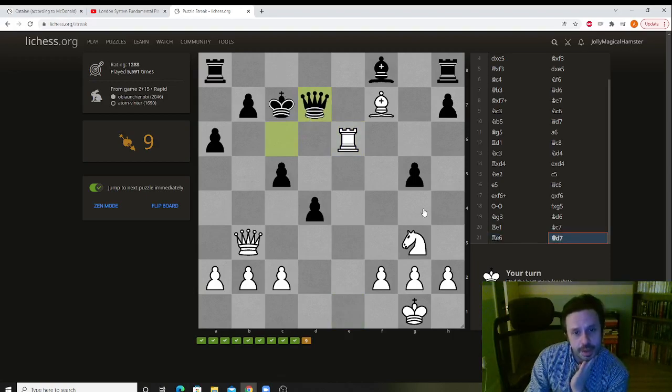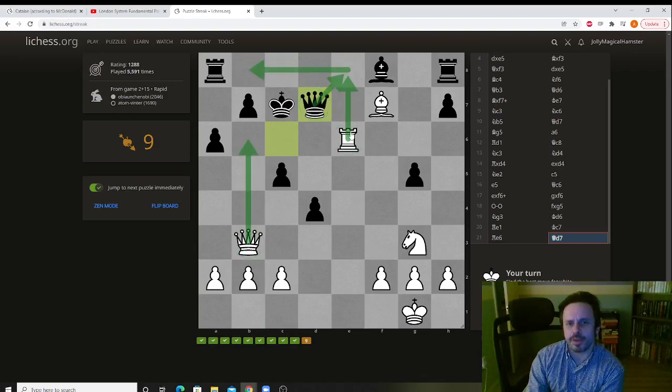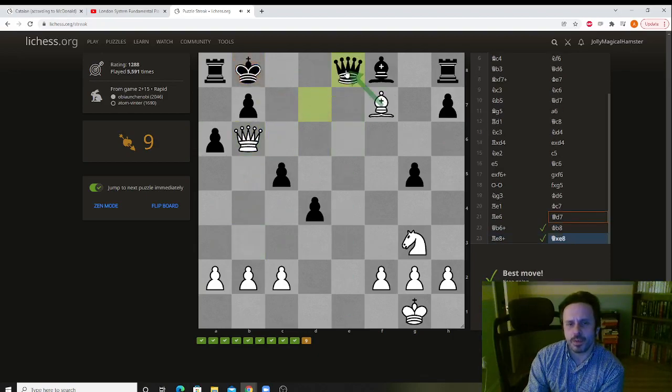What's going on here? We start with a check. Again, always look for checks. The king has two moves. After the king moves, we can play rook here — check. And he will have to give up his queen. Check. And we win the queen.